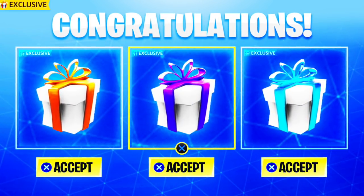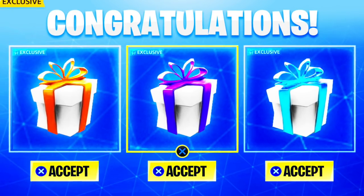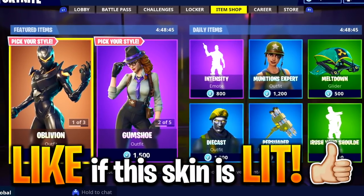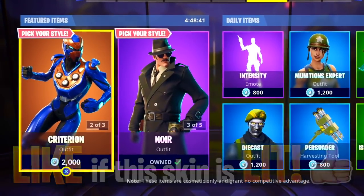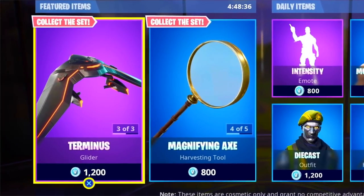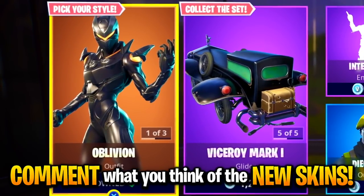A brand new Fortnite update just added three free skins and a new weapon, and here's how you can get your hands on these skins right now. Today's featured item shop skins include a plethora of popular skins from this season: Criterion, the Oblivion, the Sleuth, Gumshoe, and Noir, as well as their gliders and pickaxes. Let me know in the comments what your favorite skin is from the bunch.